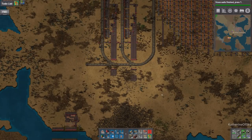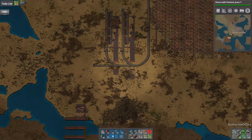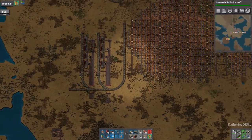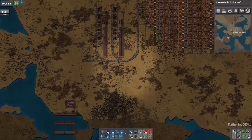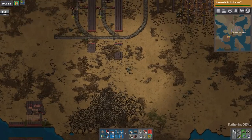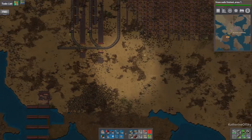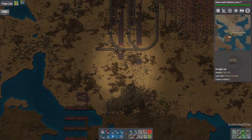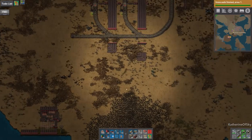Greetings and welcome back to Factorio. I'm Catherine of Skye, and in the last episode we were working hard on getting this copper mining station up and functional. What I'm thinking of — and I completely forgot to do this — is we need to actually connect the mine with here, instead of having these input stations connected here.